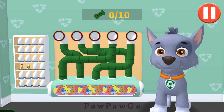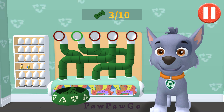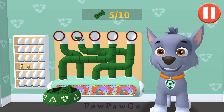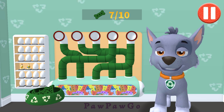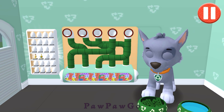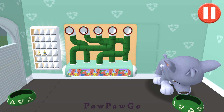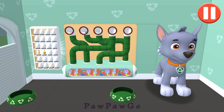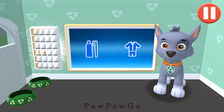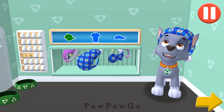It's been a busy day and this pup is hungry. Use your finger to drag the dog bowl from left to right to catch the falling pup treats. The bowl is full. Time for dinner. Tap the arrow to go to the next activity.